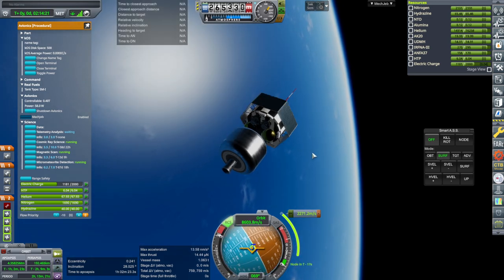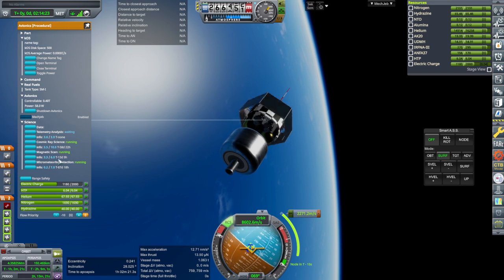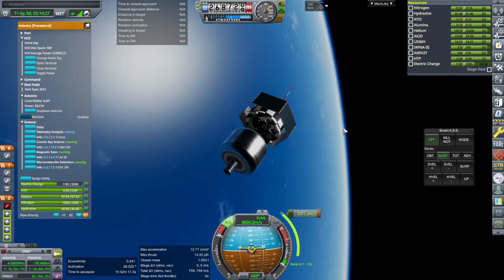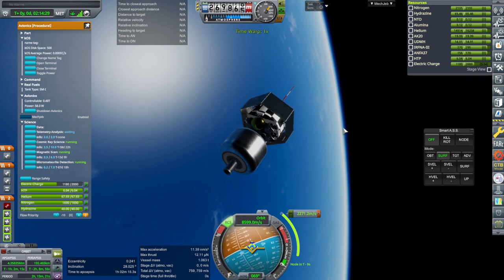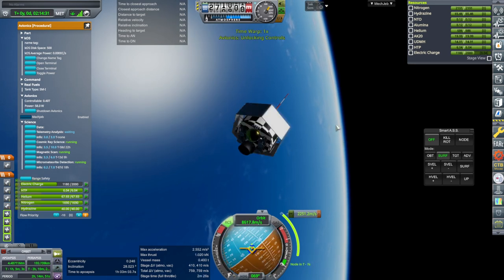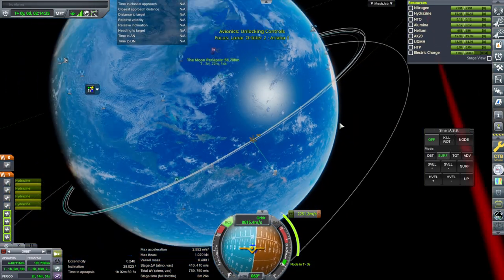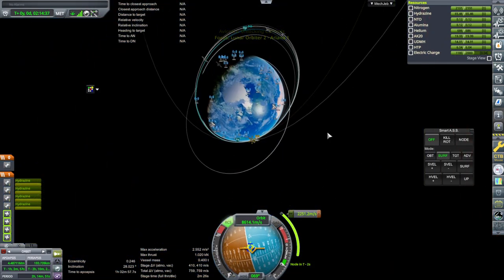We'll have it do science in Earth orbit — we've got plenty to do here. We'll see what we can pick up with it. Let's throw it down first. Separation. This will all still be in low Earth orbit, but we're going to circularize.